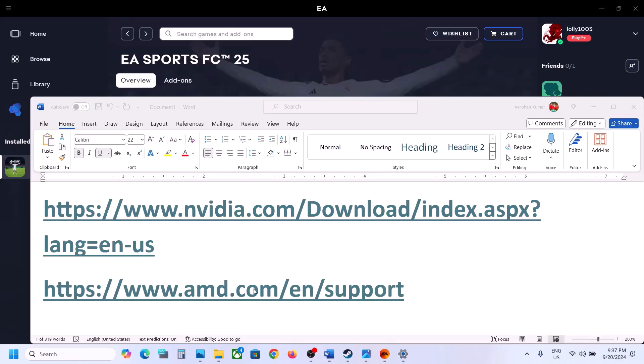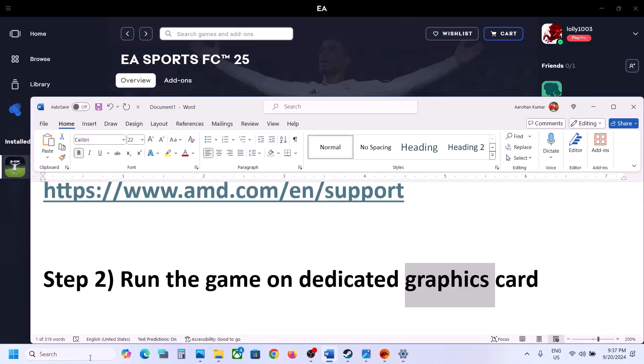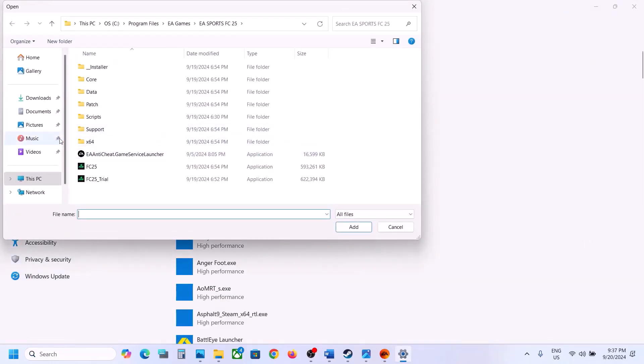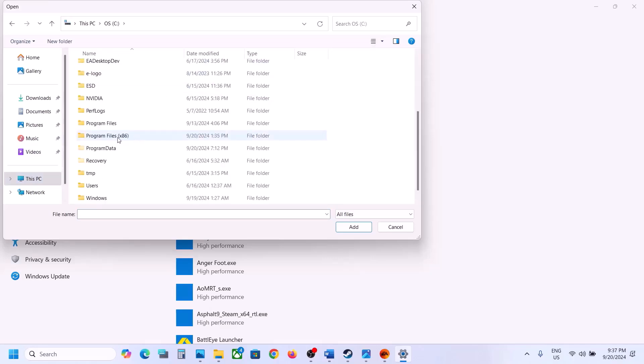The next step is to run the game on the dedicated graphics card. Type 'graphic settings' in the Windows search box and go to Graphics Settings. Click on Browse and go to the game installation folder. If the game is installed on Steam, open Program Files, open the Steam folder, then open the Steam Apps folder.